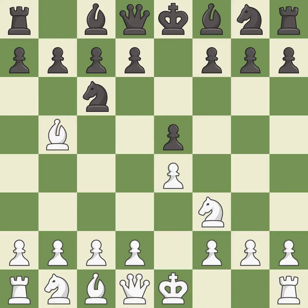The Ruy Lopez opening develops the bishop to immediately attack the knight on c6, the lone defender of the e5 pawn. A6 forces the bishop to decide — exchange or retreat. Ba4 safely retreats the bishop while keeping pressure on the knight.